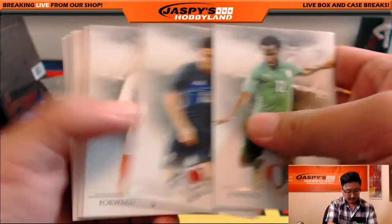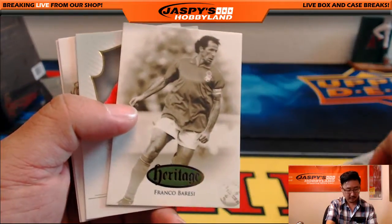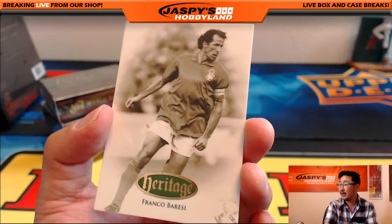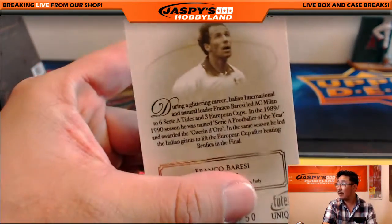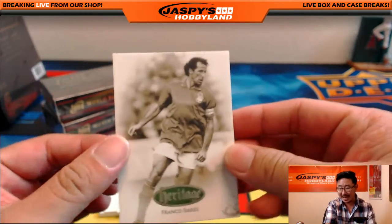Wilford Bonney leads us off. Nice. Franco Barresi, heritage card. Nice. 46 out of 50 on that one. There you go — the Italian international.